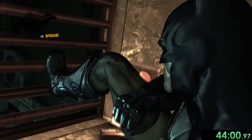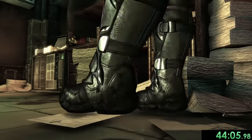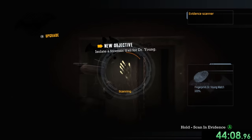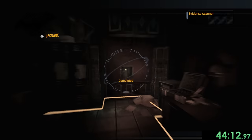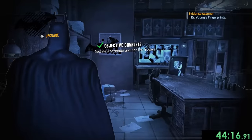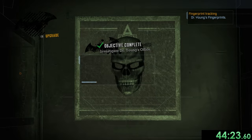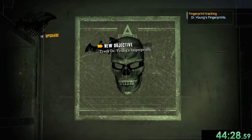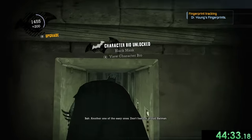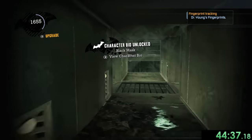We enter Dr. Young's office the Batman way — which apparently involves going through vents, more of a Spider-Man thing really. Someone has already taken the formula we're looking for, so we grab their handprints to track where it went. While Batman works on that, I scan this object for the next riddle — we have to wait a moment until the game actually lets us scan it, but we get it done.